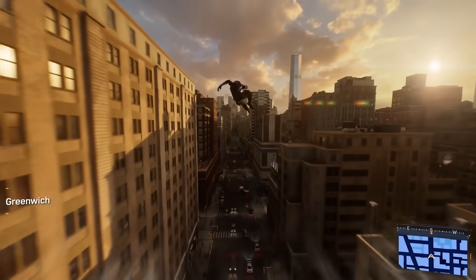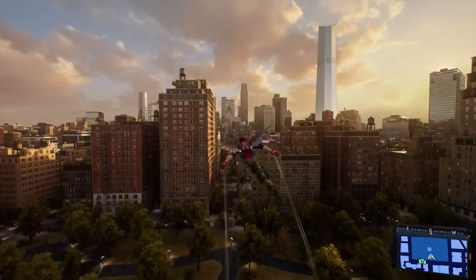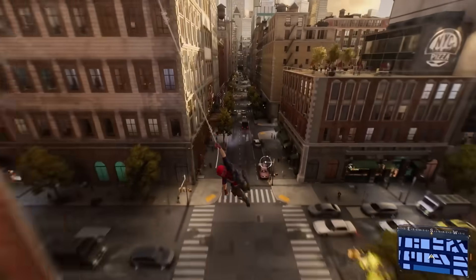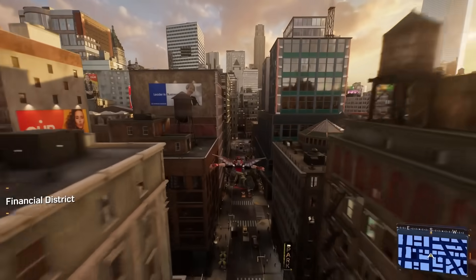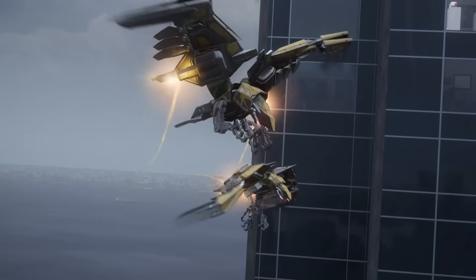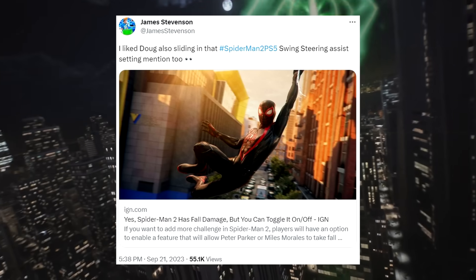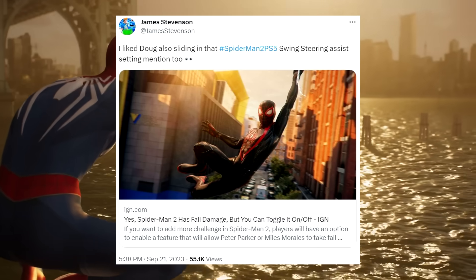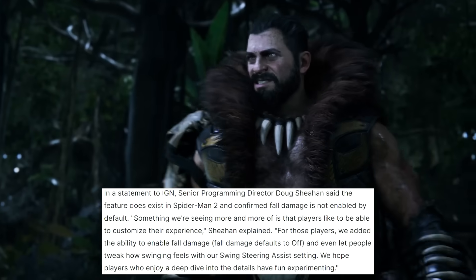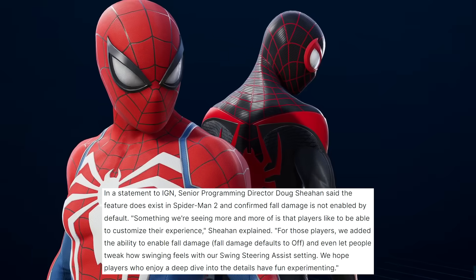Moving on to elements of the Marvel's Spider-Man 2 demo that I wasn't personally able to experience, but thanks to the people at Insomniac Games we received more information straight from the developers about brand new mechanics and features. Insomniac community director James Stevenson posted a link to an IGN article which states that yes, Spider-Man 2 has fall damage, but you can toggle it on and off. James noted he also liked that the swing steering assist setting was mentioned. In a statement to IGN, senior programming director Doug Sheehan confirmed the feature exists and that fall damage is not enabled by default.